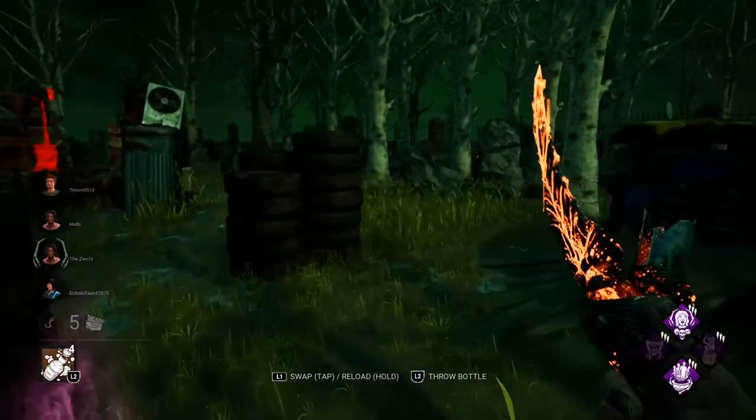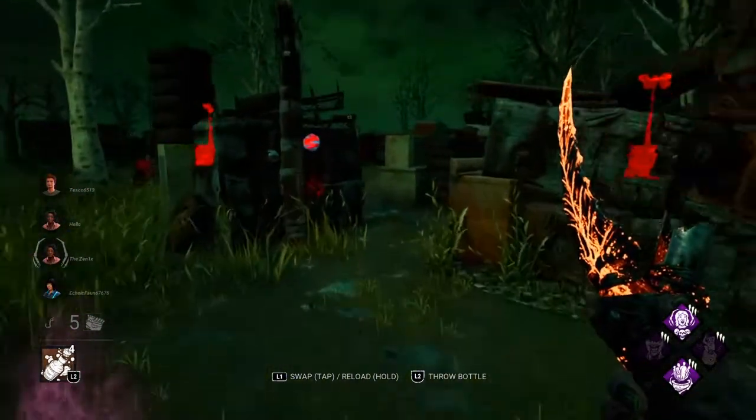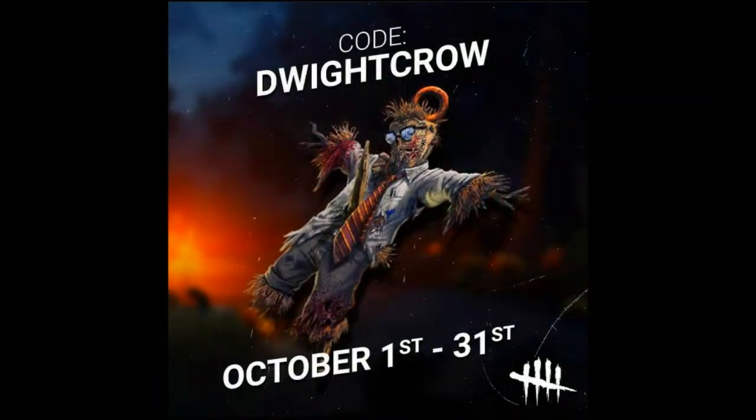Before I get into anything too crazy, they're actually bringing back the Dwight Crowe charm, as you can see on the screen right now. This is awesome because last year I actually made a rant on this — I believe my third rant — because we had to go on Fog Whisperer streams to try and get codes for this charm, which was a pain and a waste of time. But this year they're just making it so you can go on the store and get it for the whole month, which is good. That's what they should have done in the first place and I'm happy they didn't make the same mistake.